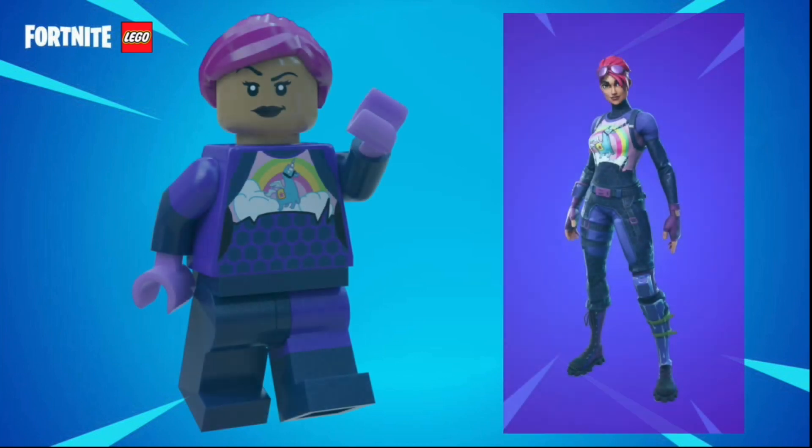The first figure in this set is Bright Bomber. She has her pink hair and a ponytail, a cocky expression, dual molded arms, and she also has the iconic unicorn and rainbow on her torso, as well as some printed hexagons on the lower half of her torso. I really love how this figure turned out.